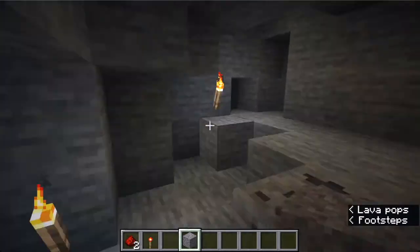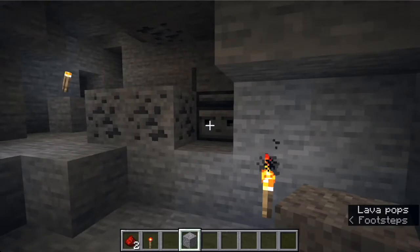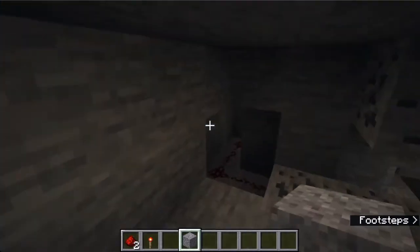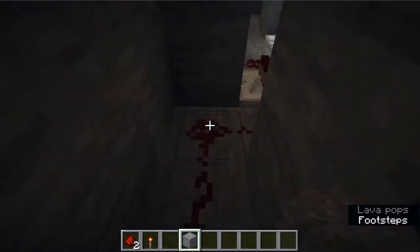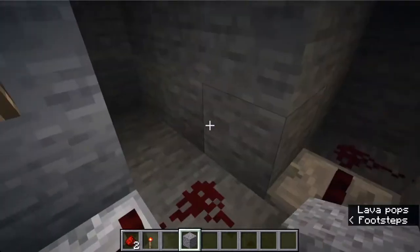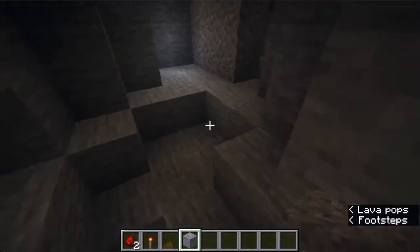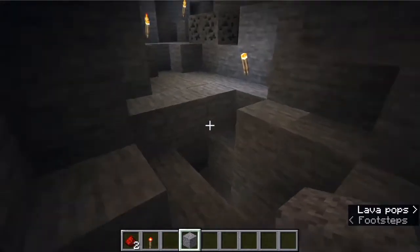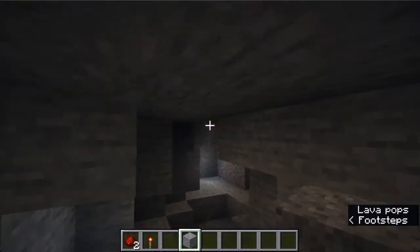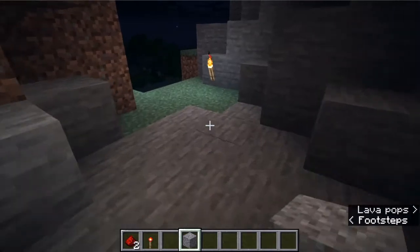That's basically it for this trap. I won't be giving you a full tutorial on how to build everything because most of these are adapted to the situation they're in. This doesn't have to be three blocks long or go in this exact pattern — that's just how I made it because of the shape of the cave. These have a lot of freedom. Since you know the basic idea — how it's triggered and how all the other parts work — that's all I'm going to show you. Let me show you the next one.